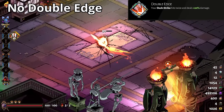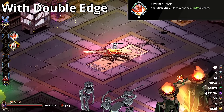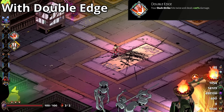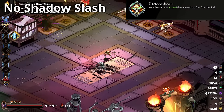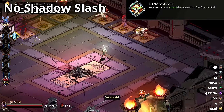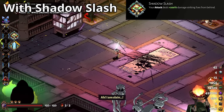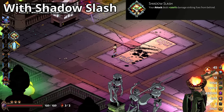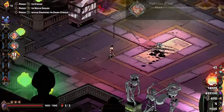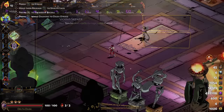Double edge makes your dash strikes hit twice and provides a 20% damage boost to them. This is pretty easily the best hammer of the entire sword — more than doubling your attack output is insane. If you haven't gotten into the habit of dash striking with the sword, I highly recommend it. The only other remarkable hammer is probably shadow slash, but only with the aspect of Arthur, since it doesn't affect dash strikes. That 200% backstab boost does a lot of work for that chunky sword and is easily the top pick for that aspect.